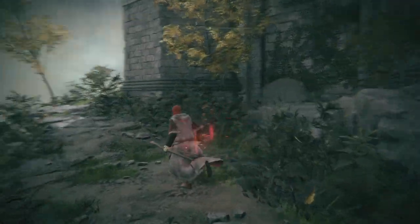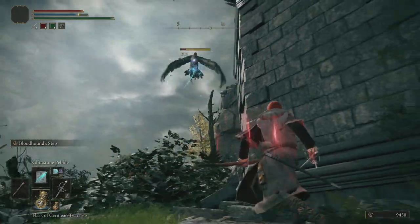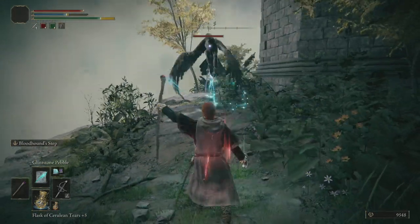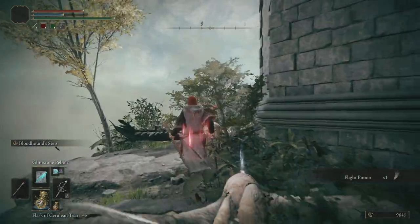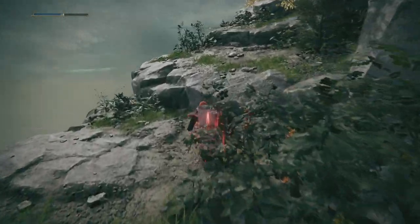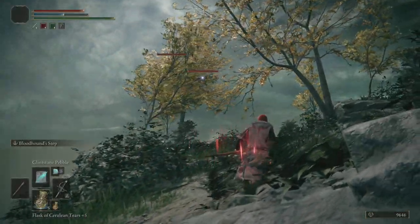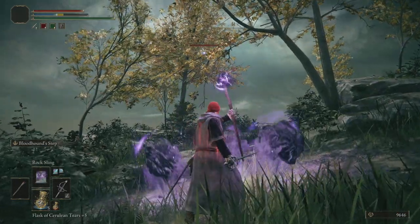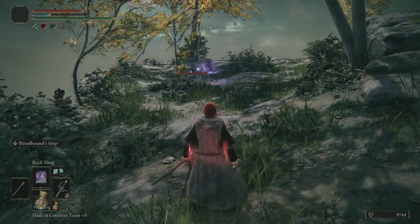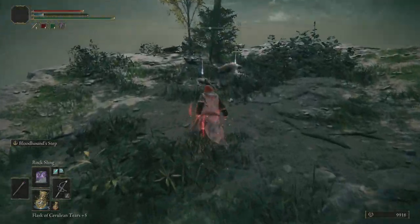We're going to find ourselves facing off against a new enemy type we won't have seen to this point — these Eagles here. They can be quite troublesome, though they're not too evasive, which is rather nice of them. That move can be pretty difficult to avoid if you're not expecting it, so just have a bit of practice with it. There are quite a few of them up here. Rocks have longer range than the pebbles do, so we can often get better range out of it.